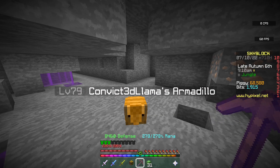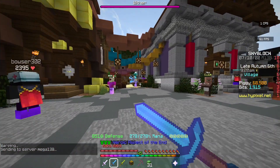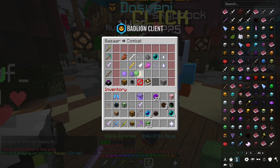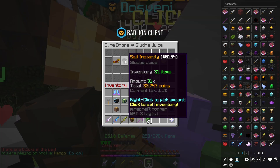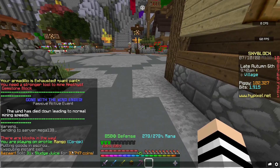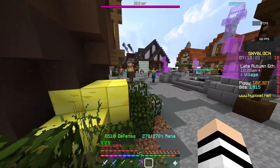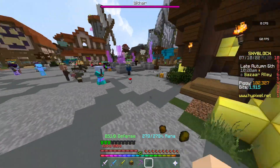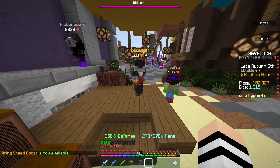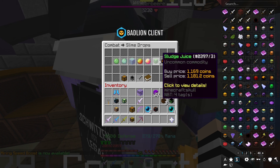That was three minutes of mining and we made 31 sludge juice. I'd suggest you make a sell offer at the bazaar, but I'll insta-sell for the video — we got 33,747 coins. We did that in three minutes, so times that by 20 and that's how much you make per hour: 674,000 coins per hour. It's quite low effort — you literally just sit there and mine, and if you use a sell offer instead of insta-sell you'd probably make around 800k.